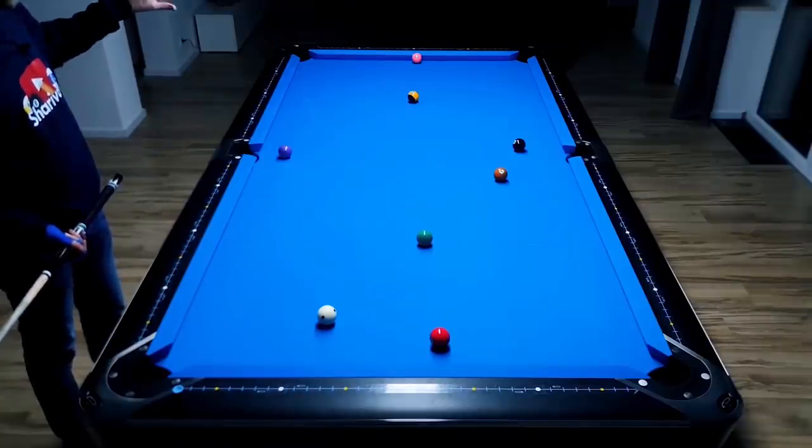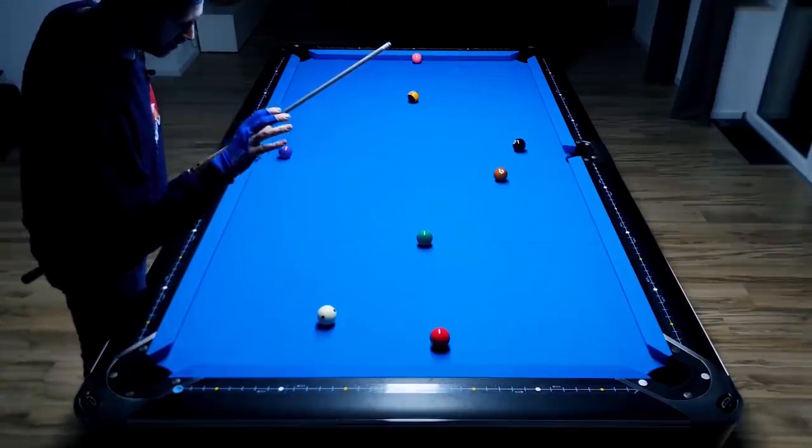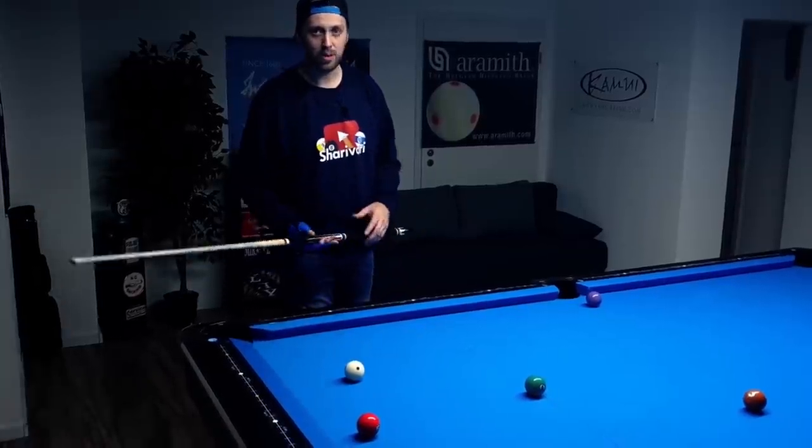As promised, today we're talking about a nine-ball situation. We are on the three ball and we have to get all the way down table to the four ball. The huge problem we are facing with this specific shot is that we have too little angle on the three ball, and this poses a lot of problems.